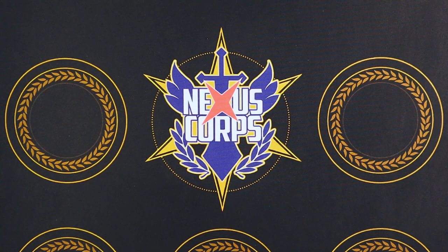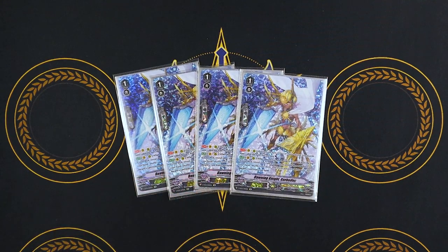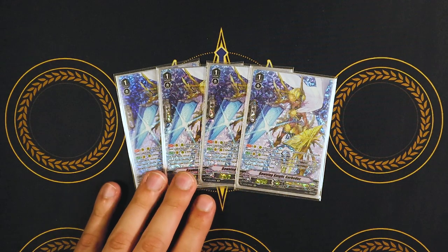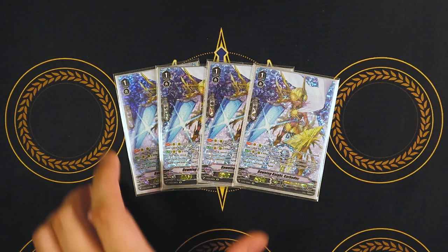Next grade one is Gorba Duck — our grade three searcher. When it's called from hand, look at top five, search for a grade three and add to hand. We have grade three heal triggers, we want to ride Gurgit, we want to search Percival, and Sagamore is a great target. So all of our grade threes in this deck are amazing searches, meaning this will always be a helpful card when you get the search. Its 5k ability is really easy — you just have to call two things — so you're pretty much always going to get that extra 5k off Gorba Duck.